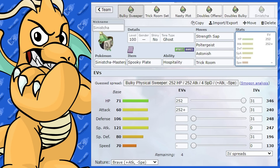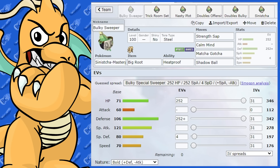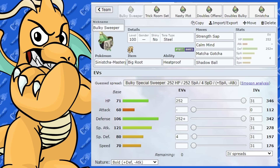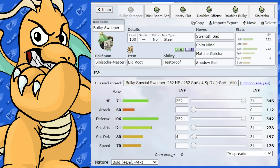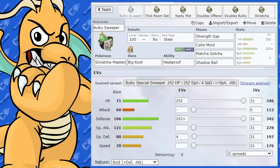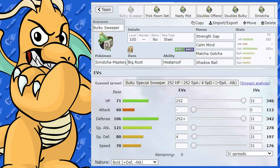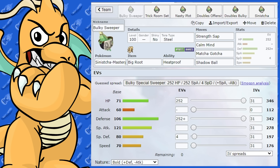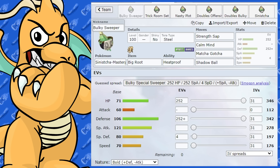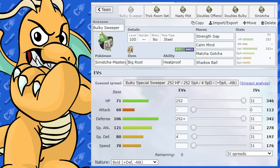I might have to try that — I might be able to take out a Caterpie. But on a more serious note, I hope you enjoyed today's video and found it insightful covering singles, doubles, counters, and different teammates. If you enjoyed it, found it helpful, or learned something new, drop a like on the video. Please put Pokemon you'd like to see next in the comments. Peace out, people.